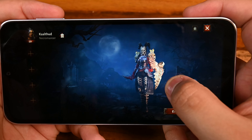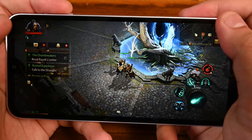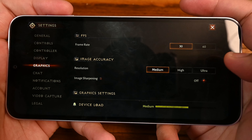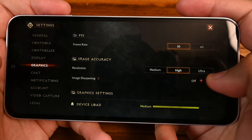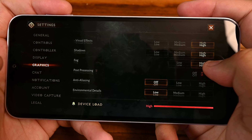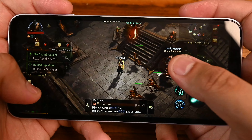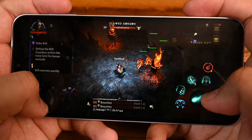Looking pretty good. I have no idea what graphical settings we are on, so let's check. We are in Westmarch right now. Settings — graphics. Frame rate 60 is not available for this device, so we are going to be playing at 30 fps throughout. Ultra is not supported on the A14 — high though, let's go high. Image quality on high, and everything else set on high, just because we can. Everything should be set and ready to go. Now we need to see how it fares in an area with a lot of mobs — let's run a rift.